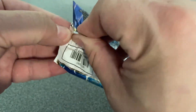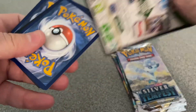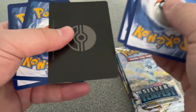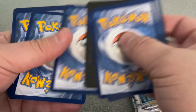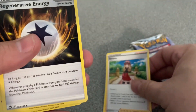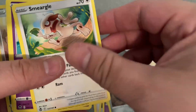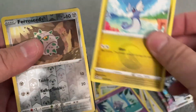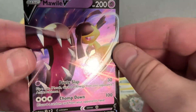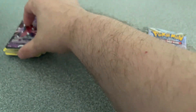All right, here is the code card. Oh, I just gave it away! We've got Serena, Regenerative Energy, Duosion, Fletchling, Ferroseed, Swanna, Espurr, Dratini, Reverse Holo Ferroseed and a V Mawile. That's a cool card — a very cool card indeed.